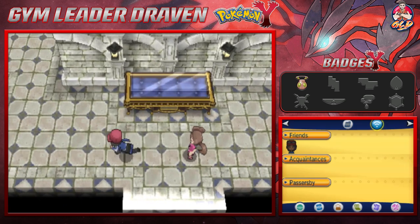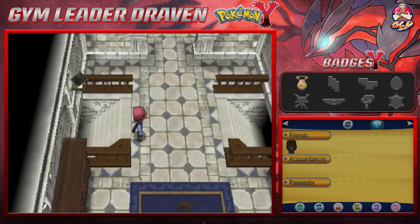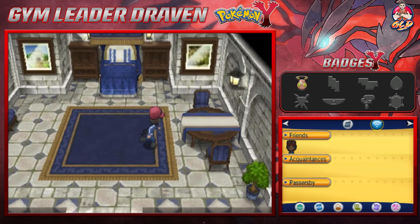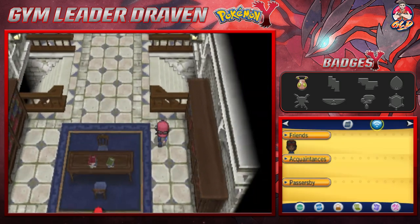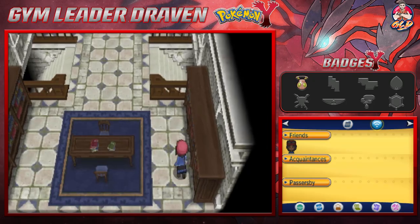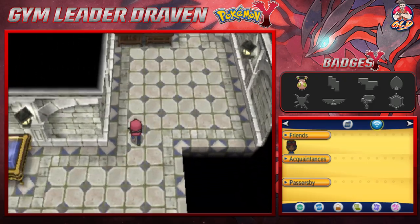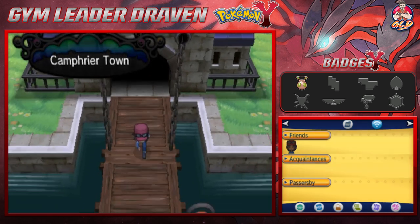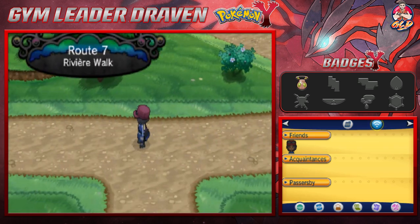Why don't we go to Route 7 right after grabbing an item here? Honestly there's not a lot to find — just one item. We found ourselves an Escape Rope. Not bad. It is time for us to leave. Let's see what is afoot here — we're in Campfire Town, we'll rollerblade over and here we are at Route 7, Riviere Walk.